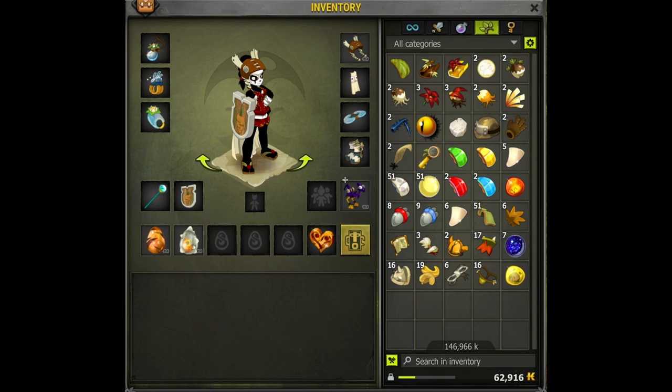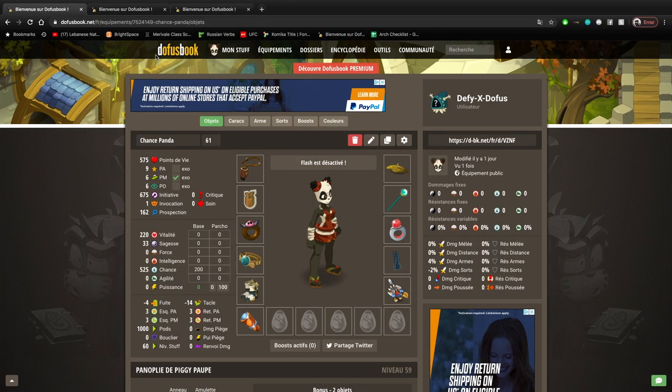Everything that I have on my characters I've earned through my characters. The kamas I'm making are only through my characters — I'm just doing my dungeon achievements, selling my resources calmly, putting them in the market. They sell pretty well, and I'm doing full achievements every time so I get like 100 of each dungeon boss resource. On top of that I'm doing a little bit of crushing on my Rogue on the side just to make some extra cash.